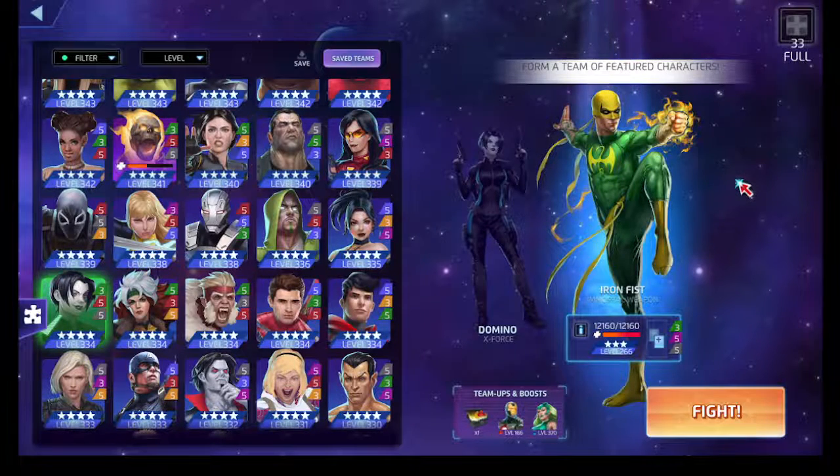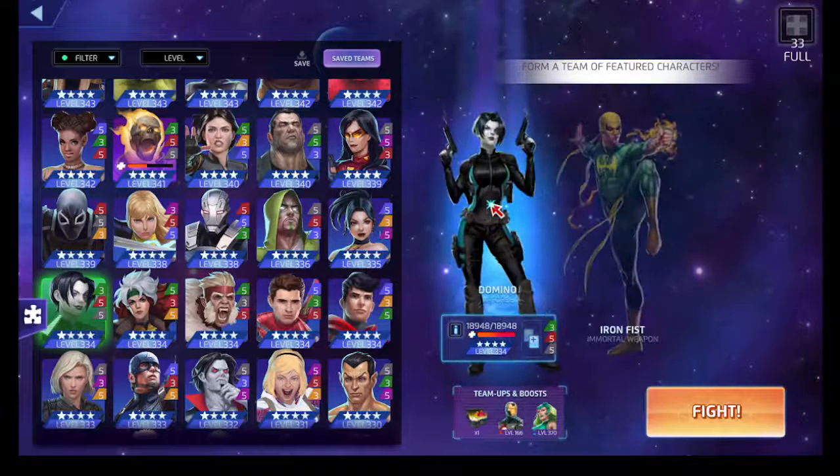If you happen to have Echo, she's also a good substitute with her Iron Fist team-up ability. For this one we'll use the easier version — the three-star Iron Fist. As long as we have enough purple and we don't meet the required amounts of black, we can always generate enough purple to get black on the board. With Domino, she'll help us by making more tiles generate black on the board, and her green ability will filter out colors that we don't need.